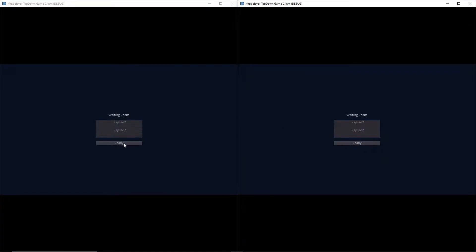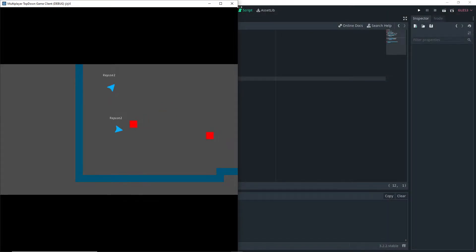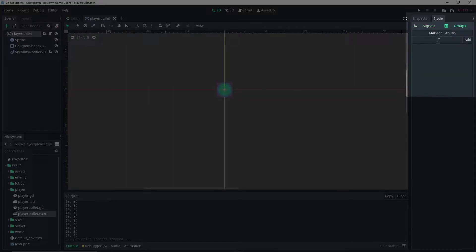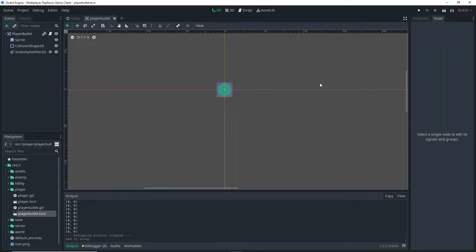If we run the project and wait for an enemy to spawn in and shoot it, the bullet is now getting destroyed — everything seems to be working. Before going into the enemy scene, add the player bullet to a group called 'bullet' via Node > Groups.